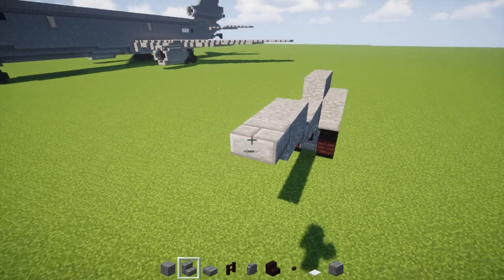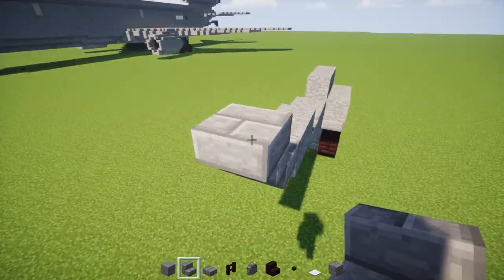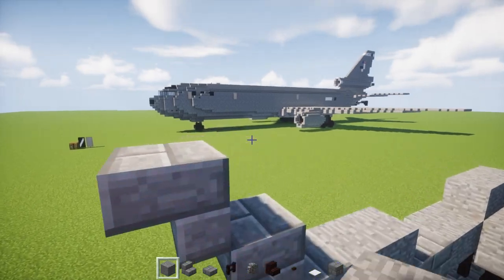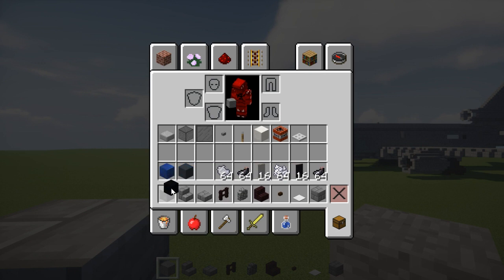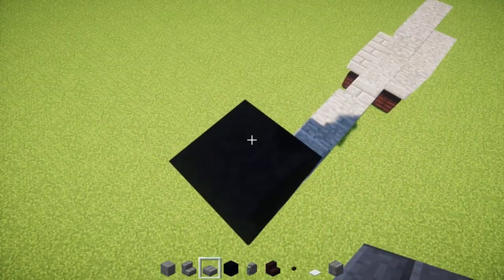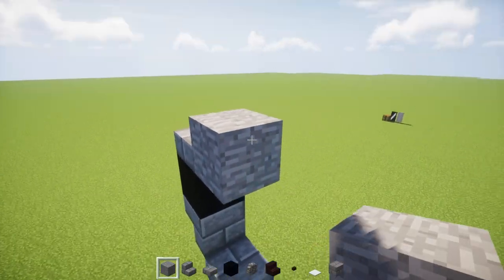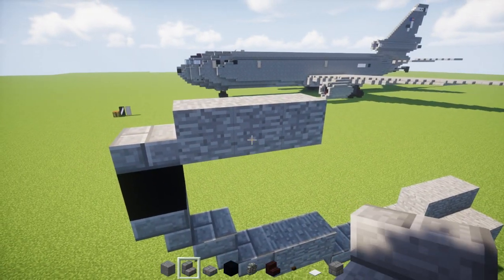Then there will be a stone brick slab, then a stone brick stairs upside down, another stone brick stairs upside down. On the nose there's like a black spot — we're going to use black concrete for that, put it right up there, and then place a stone brick slab on top. We have a stone block behind it and let's make it three blocks long, then work on the side a bit — we're going to add stone brick stairs here.